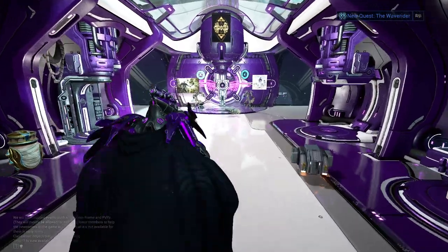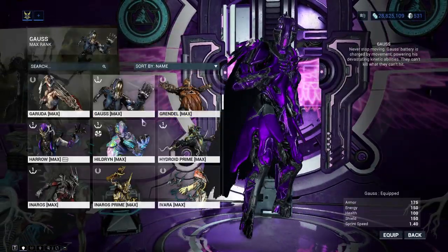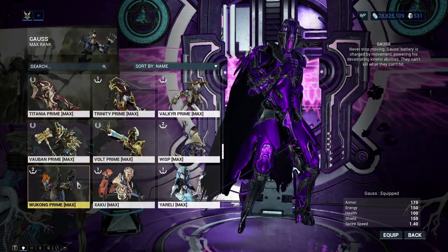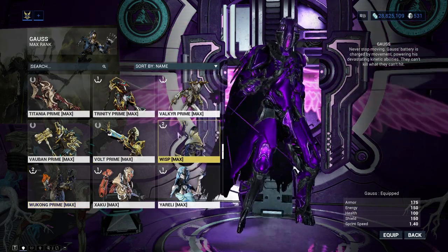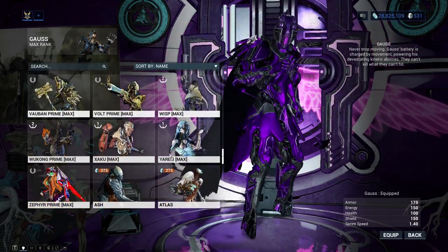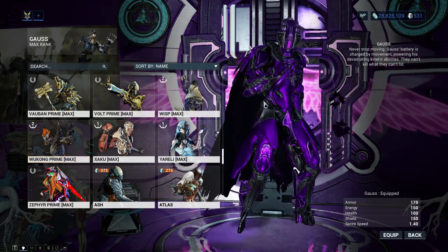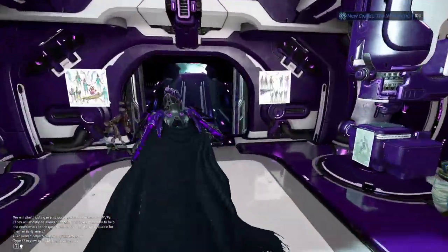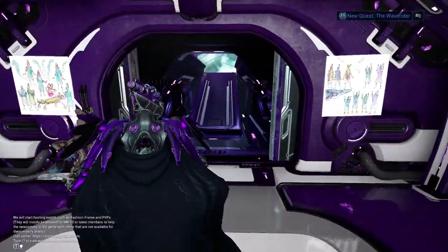I would recommend a faster Warframe. Warframes such as Volt and Gauss could be useful, but I recommend Warframes that can fly like Titania or Wukong, which can be useful because of her teleporting ability. Zephyr is also an option. I love using Wukong because of the mobility from his Cloudwalker ability, and he's not that hard to get.